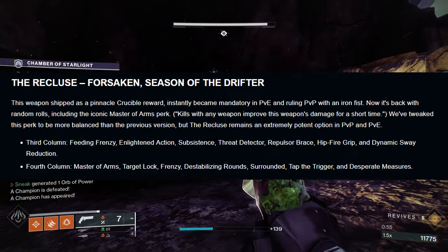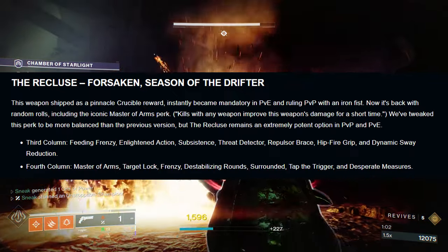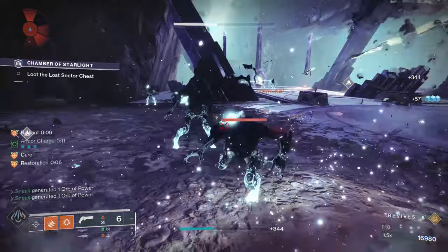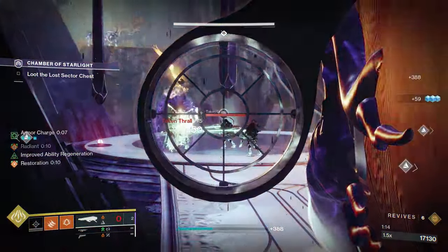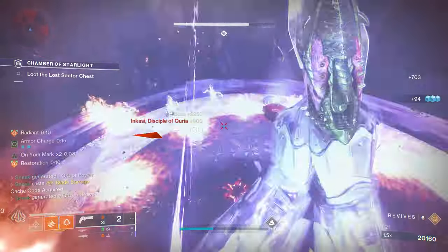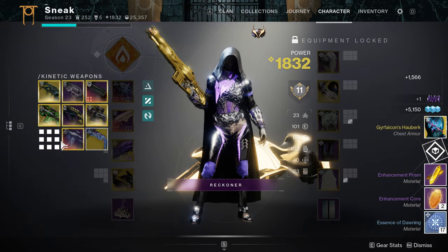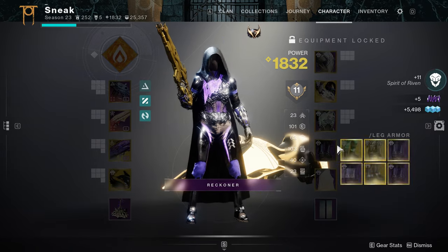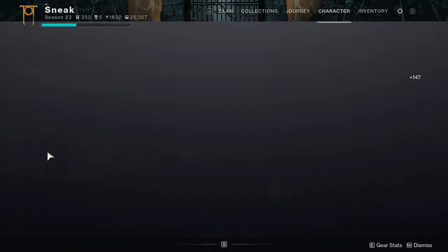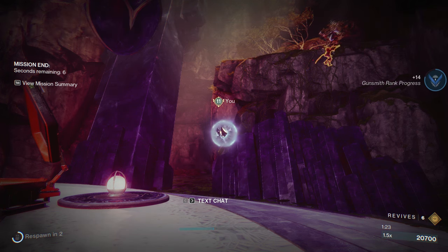In the fourth column we have Master of Arms, Target Lock, Frenzy, Destabilizing Rounds, Surrounded, Tap the Trigger, and Desperate Measures. My immediate thought is don't go into this thinking Recluse is going to be the absolute monster it used to be. They specifically mentioned they're also tweaking Master of Arms to not be as good as it previously was. I think it'll still be a great void SMG — it can roll Target Lock, Subsistence, etc. I just don't think it's going to be a standout. Look out for Master of Arms, Target Lock, Subsistence, and Repulsor Brace, but keep expectations low.